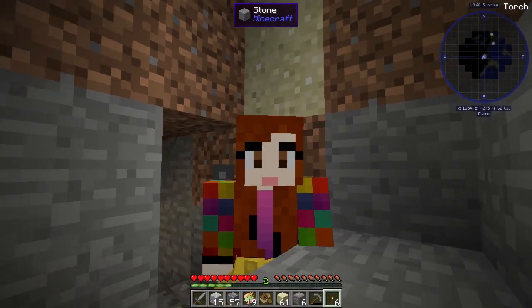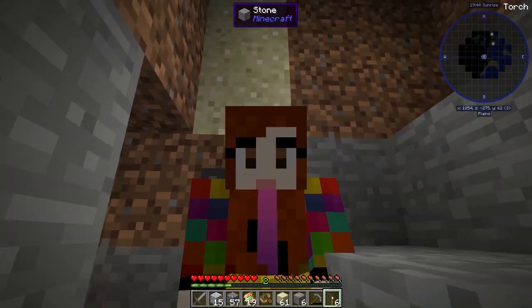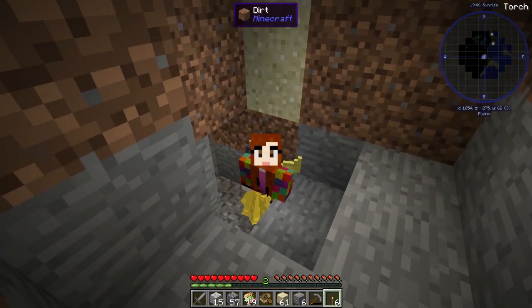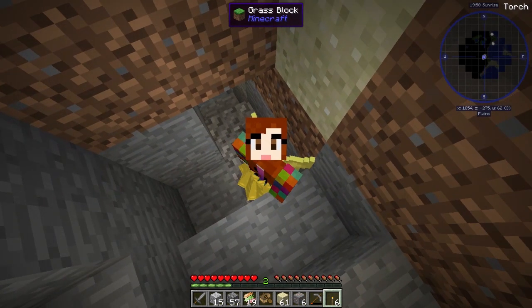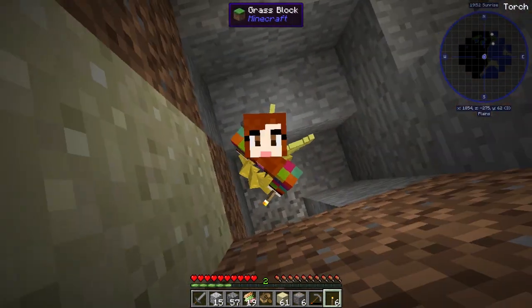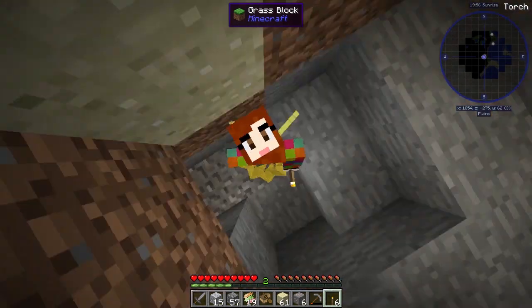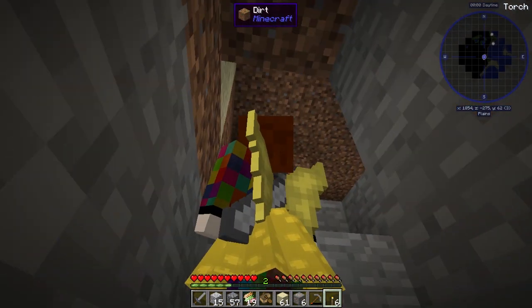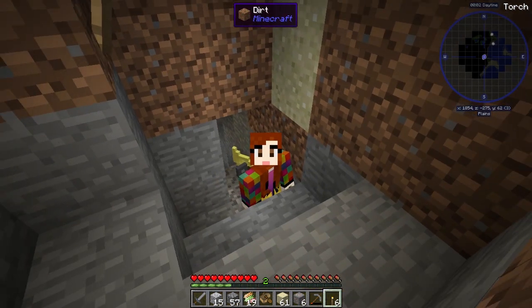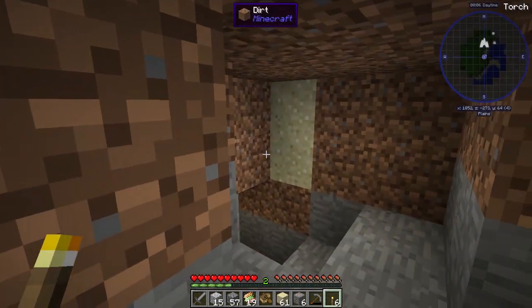Hi everybody, welcome to another episode of Cabin in the Woods. Spawn is over at the island where she's flattened everything down, and we were digging in for the night. It's daytime now and Spawn says she's got something exciting — recording is on, Spawn, what is it? There is a mine underneath our base!